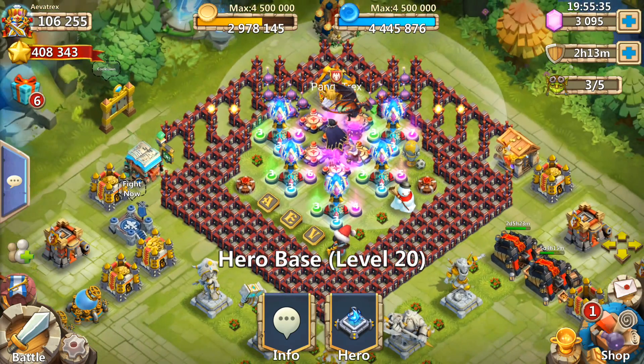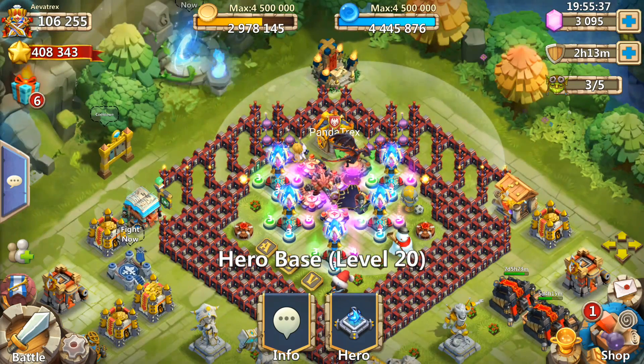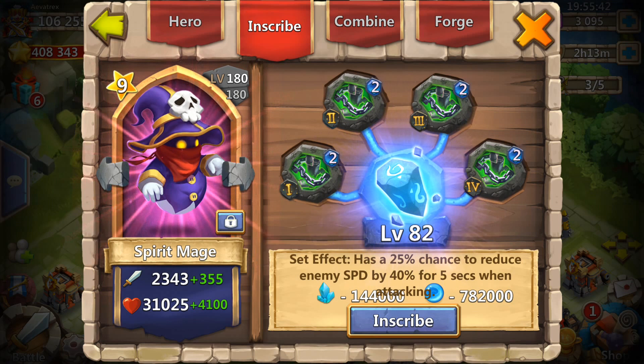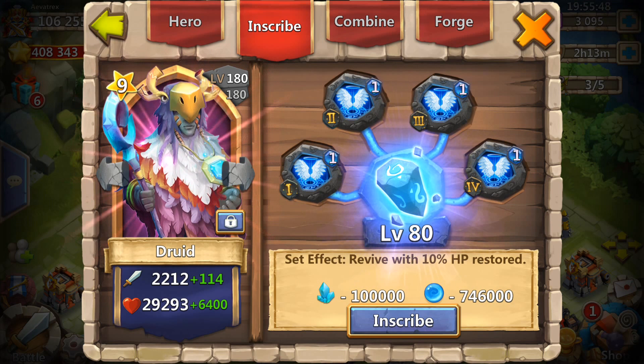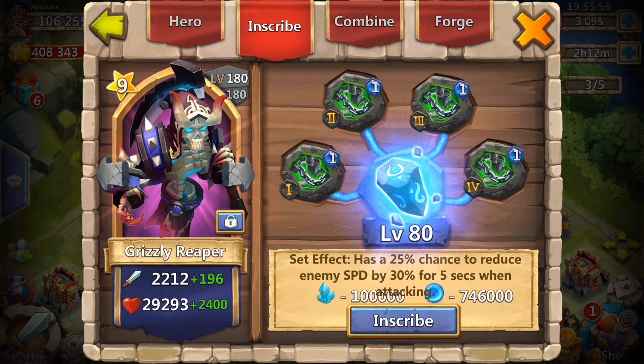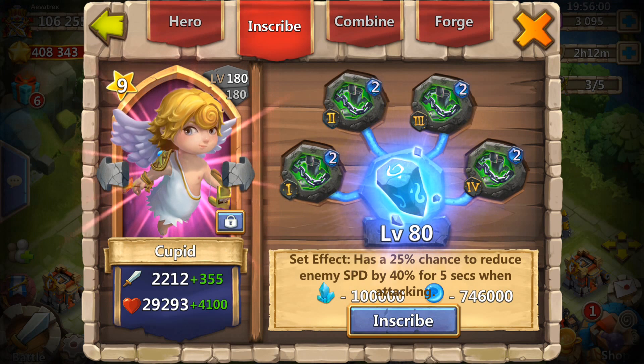Now another thing I wanted to point out is the crest setup. I did change some things around just for the HBM Monsters T wave. The first one is obvious — Druid with a revive crest, because if Druid dies you're pretty much not going to get anywhere unless you get unholy lucky. And of course Pumpkin Duke with revive — that's not changing.